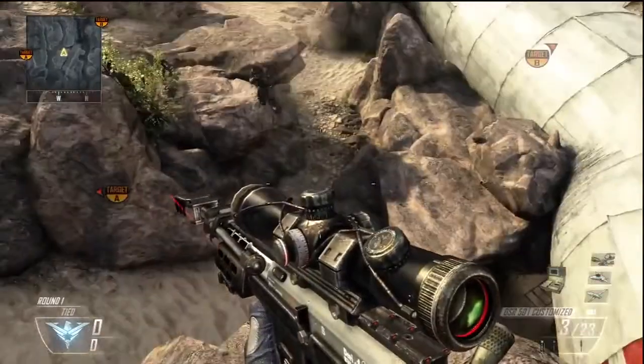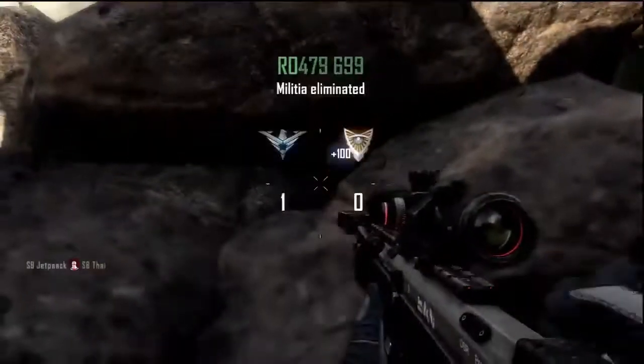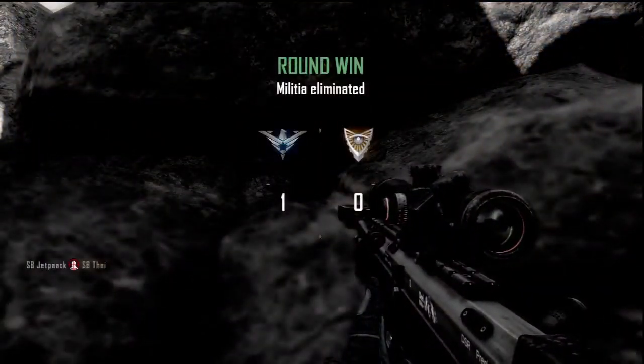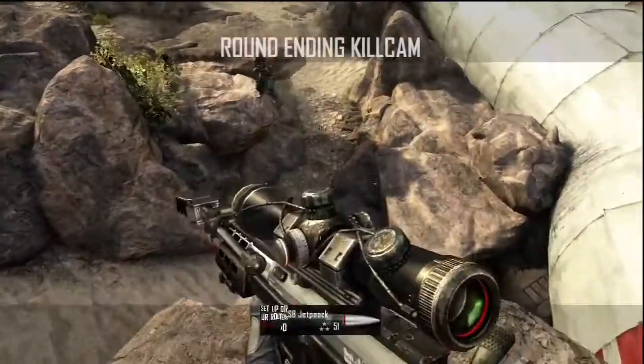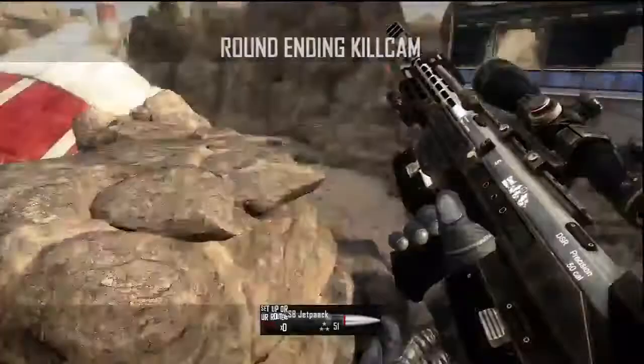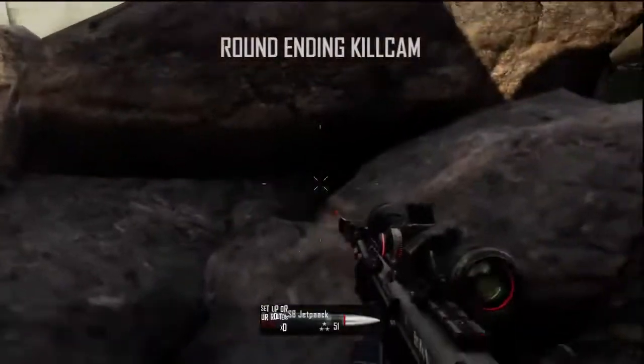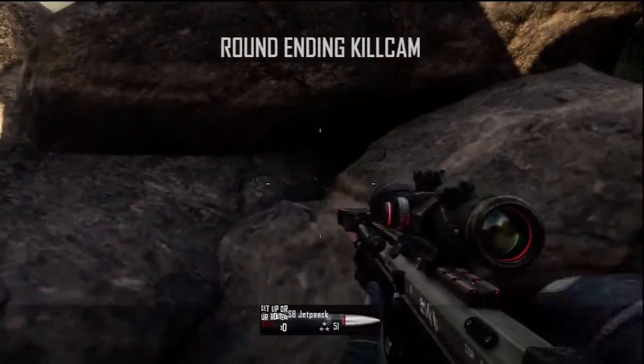Hey guys, what's going on? SVJetPak here bringing you a Black Ops 2 Gun Animation Trick Shot Glitch. It's pretty easy and it shows up in the kill cam, as you can see here. I just wanted to get it out pretty soon so I hit it in private match, and I'm expecting people to hit this in pubs because it's pretty sick. You can do a lot with it. Here's how to do it.